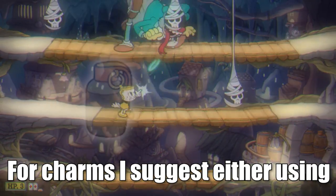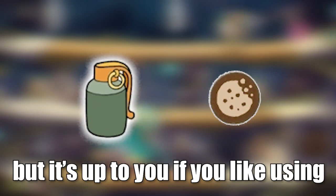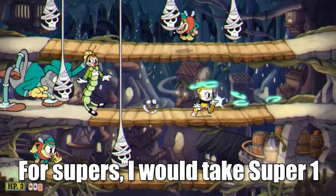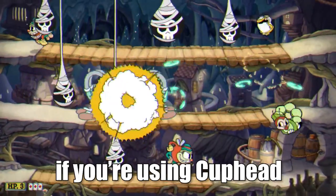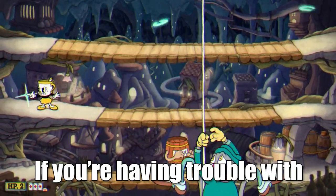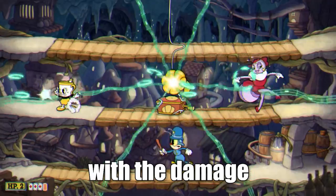For charms, I suggest either using the Smoke Bomb or Miss Chalice. I like the Smoke Bomb a bit more, but it's up to you if you like using the dash parry. For supers, I would take Super 1 if you're using Cuphead, or Supers 1 and 2 when using Miss Chalice. If you're having trouble with getting hit, stick with Super 2, but Super 1 will really help with the damage.